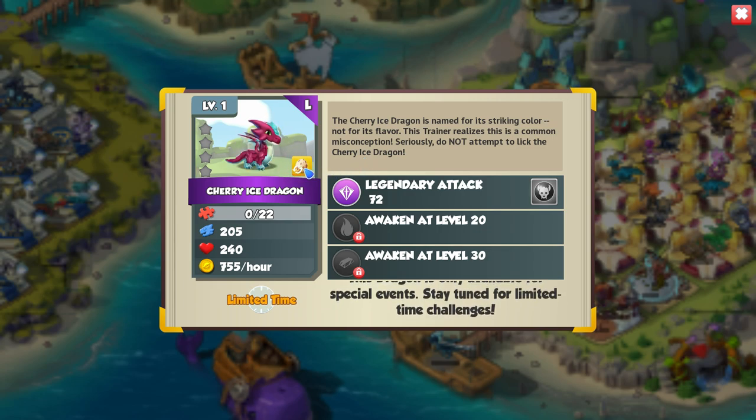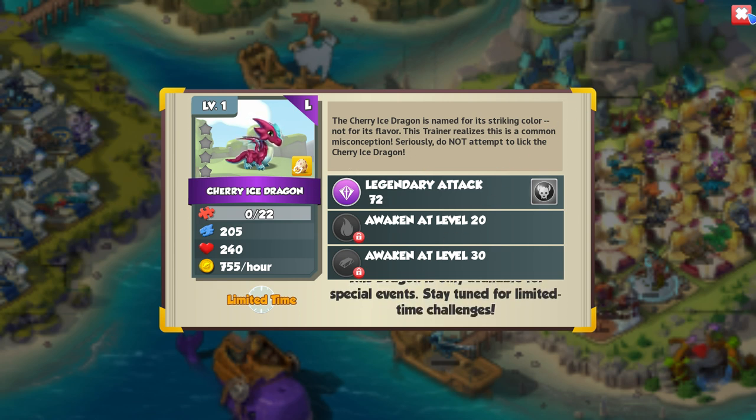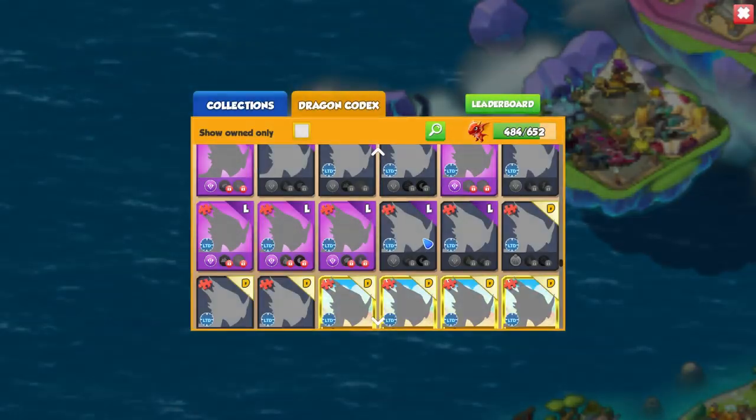As soon as someone says don't do that, it's like, you kind of make me want to do it now. Maybe that's just me. But either way, legendary fire and metal — not a bad little combo of elements, I suppose.